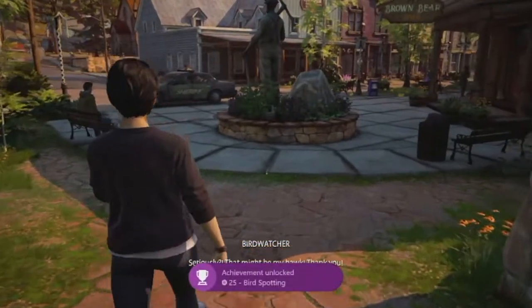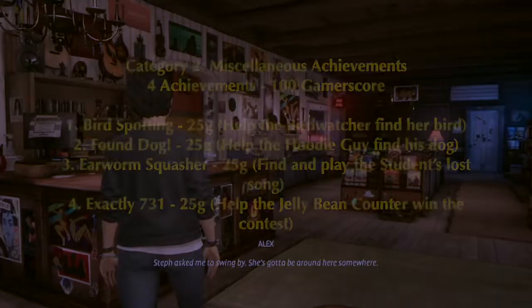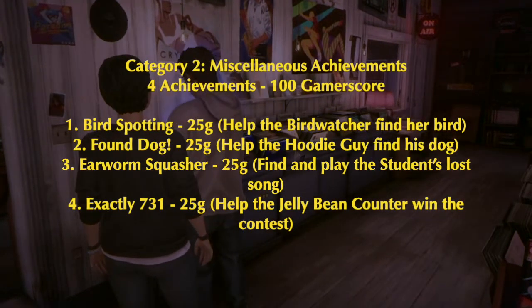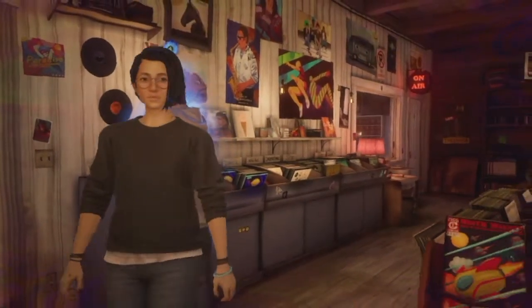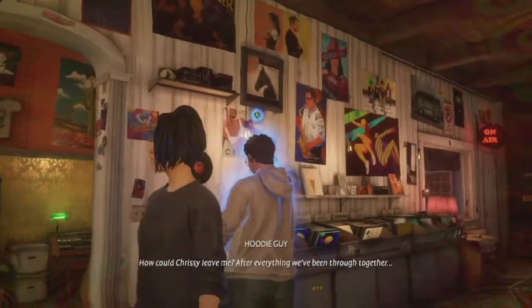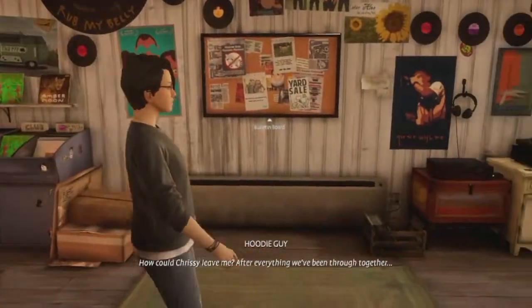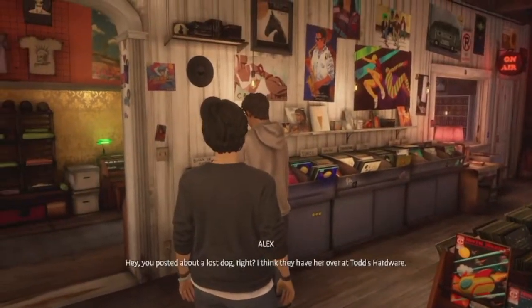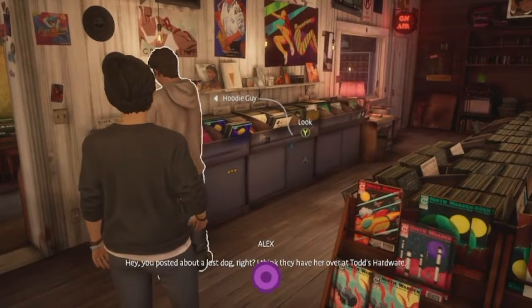Right after, still in chapter two, is Found Dog — 25 gamerscore. When you go into the record store, scan the hoodie guy, then turn around and read the bulletin board notice about the dog. Go back and talk to him and that will give you the achievement. It's an easy one.